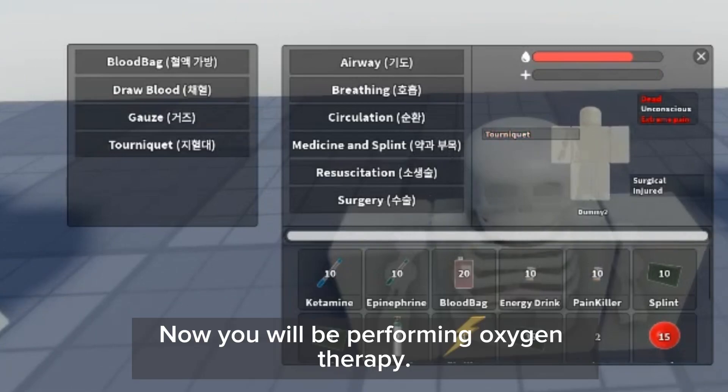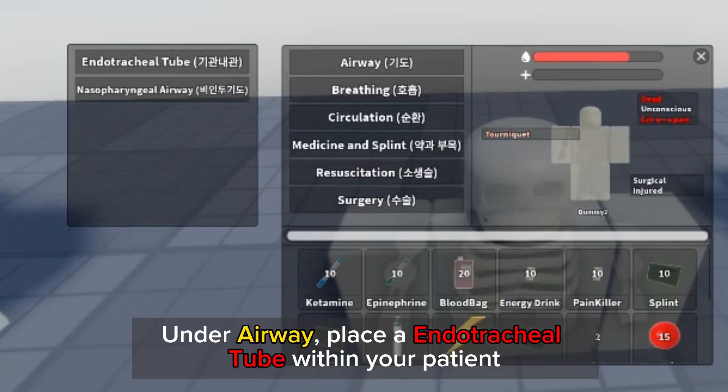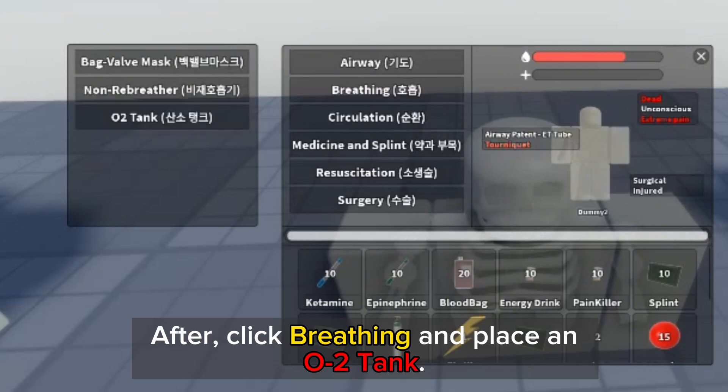Now you will be performing oxygen therapy. Under airway, place an endotracheal tube within your patient. After, click breathing and place the endotracheal tube.